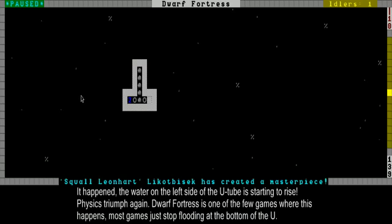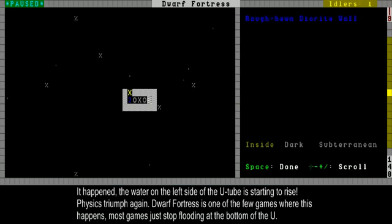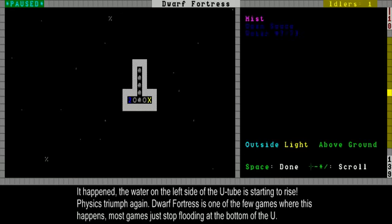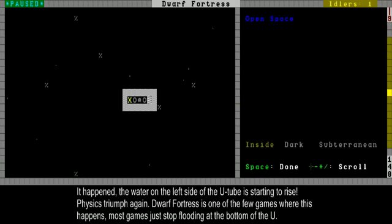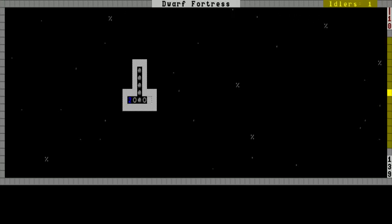Alright, it has happened. This is the bottom level, and this is the level just above the bottom. You can see there's still water over here even though there's no way there should be water in here. It really gets pushed up. You can't see it because of the mist, but this space has 7/7 water — it's a full tile. That weight is pressing this side up of the U-shaped tube I've made.